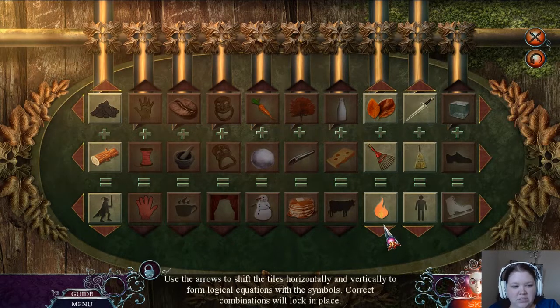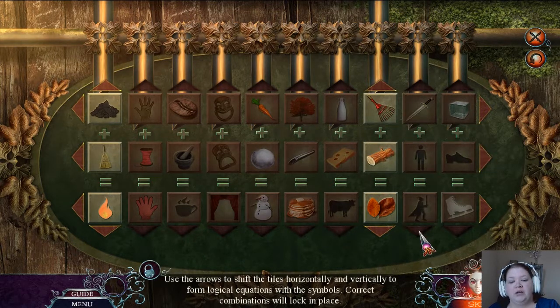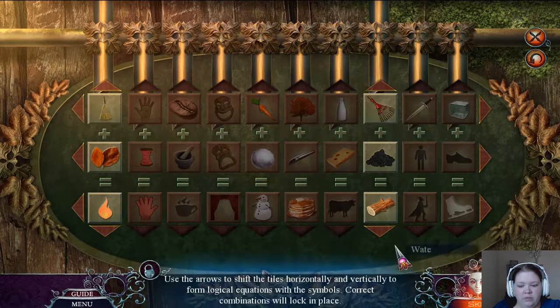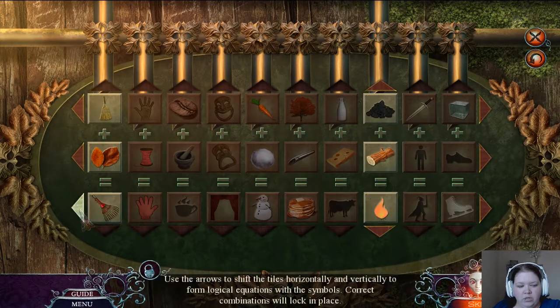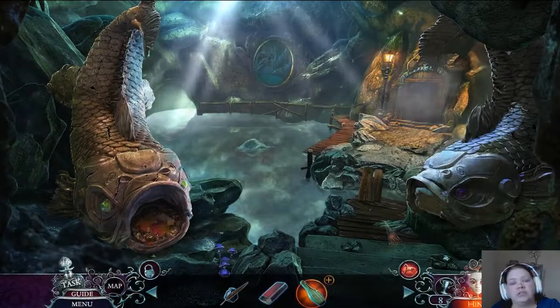Oh! I finally understand this one. Oh my gosh. Let's move you over, move you up and then move you over — sword fighter. This one confuses me. Let's put you down, go over. Or is this supposed to be at the top and then you become a rake? Coal, ash — gotcha.